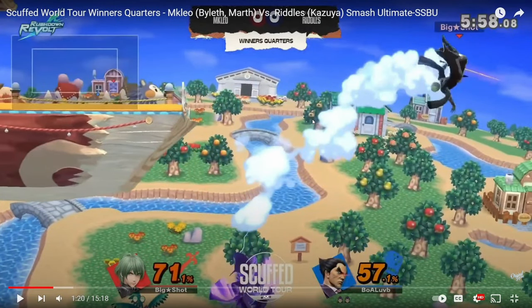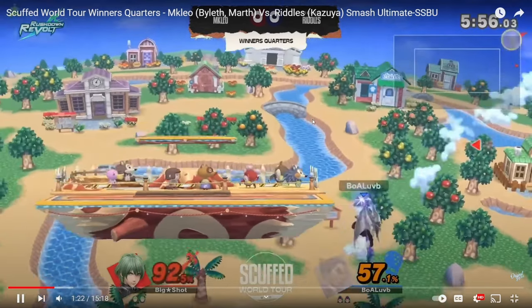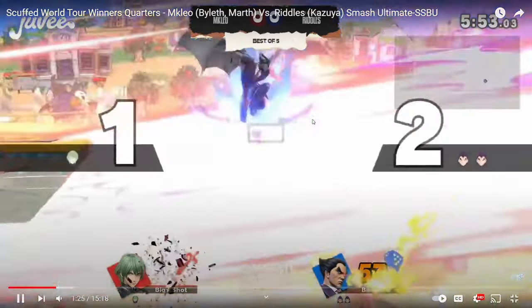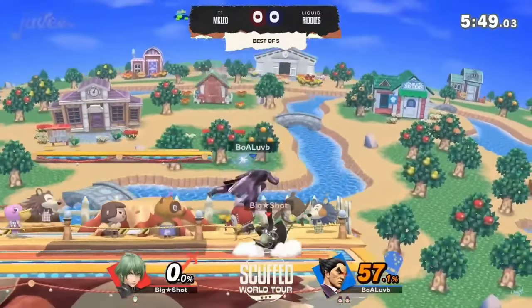Tries to up-B back, catches him with the fair. Up-B's back again, catches him with the back air. He's at an angle with no jump — only one spot he can go and it's right here. And Riddles covers it with another fair. Dead. Beautiful edgeguard. Amazing.